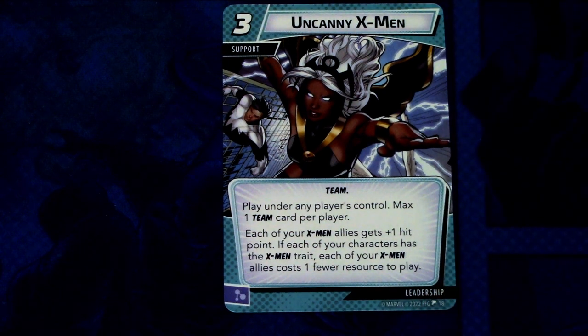Next up we have Uncanny X-Men — there are three copies of this. Uncanny X-Men is a three-cost support, Team trait, play under any player's control, max one Team card per player. Each of your X-Men allies gets plus one hit point. If each of your characters has the X-Men trait, each of your X-Men allies costs one fewer resource to play. This can be committed as a mental resource. Really good card — in multiplayer you'd want a full X-Men team with three of these to lower everyone's ally costs.